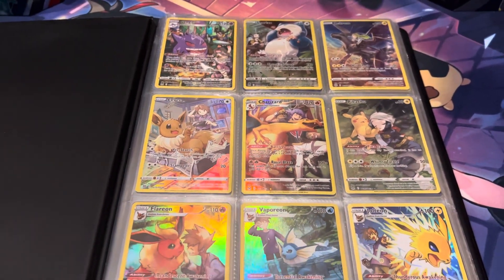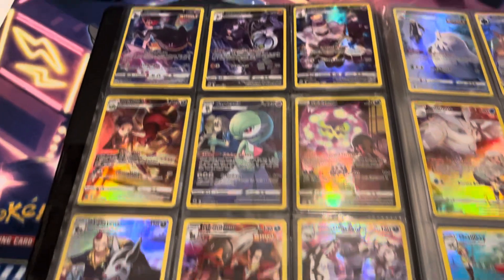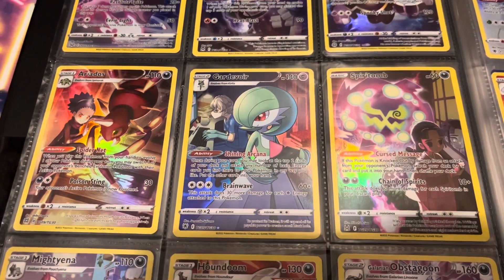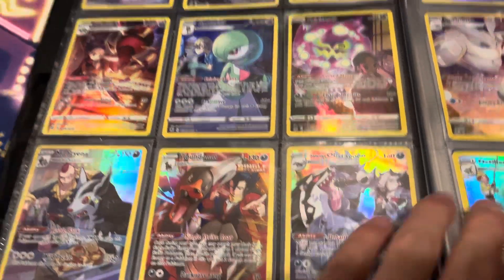Then page two and three — I think I organized this page by dark type. We got Banette, Chandelure, Dustnoir, the Houndour, Gardevoir, Spiritomb, Misdreveaus, the dogs, Misdreveaus, Houndoom, and then obviously Glameow and Skuntank.